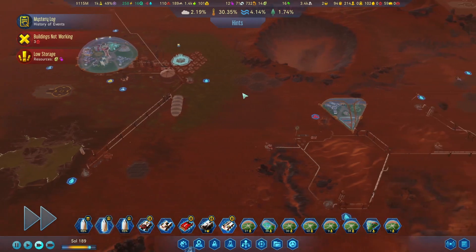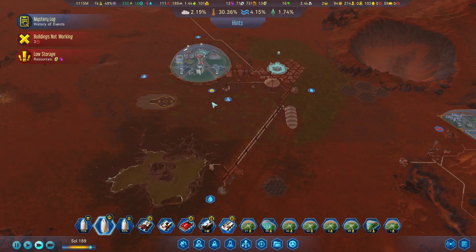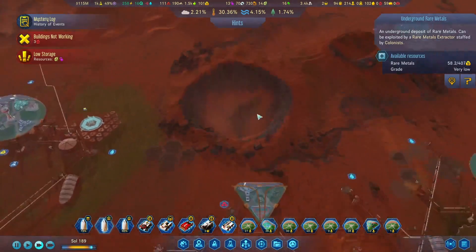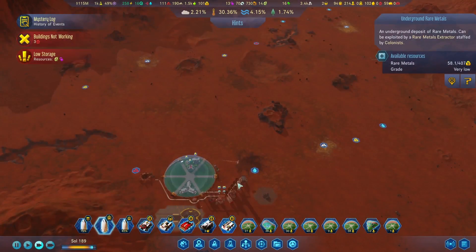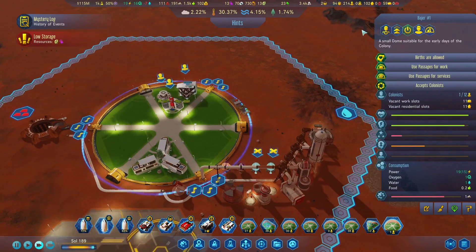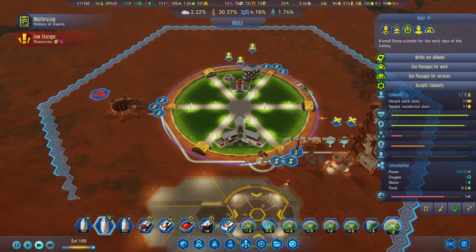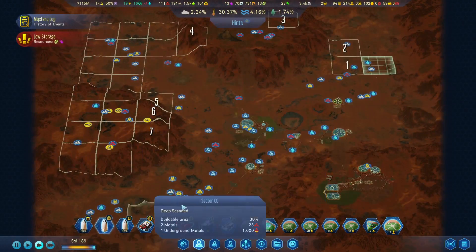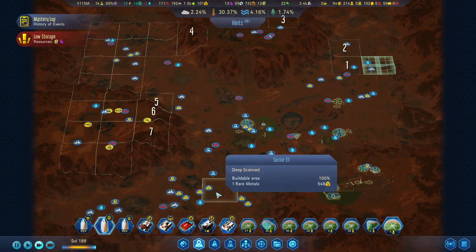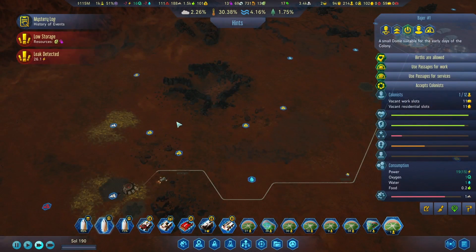We're just kind of cruising along right now, hoping to get our advanced materials built up. We are slightly concerned about our underground rare metals. After this colony is established up here and really staffed — I might need to fly in some more colonists just to staff this place. After that's done, I'm thinking maybe we can start expanding down here, because we've got a lot of rare metals down here. There's a whole bunch in this section, so we'd probably go there.